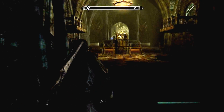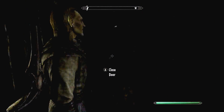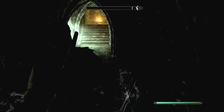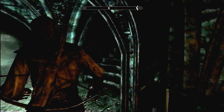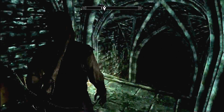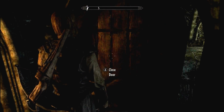Hi guys, Helen here and we are continuing with the Dawnguard walkthrough. We are still on the quest trying to find Serana's mother. We are in this creepy dungeon, castle, whatever you want to call it, where essentially there are a lot of gargoyles. The easiest way to kill these gargoyles is just to be in vampire lord form and just claw the crap out of them. So I am going to go with that plan of action until we actually find Serana's mother.